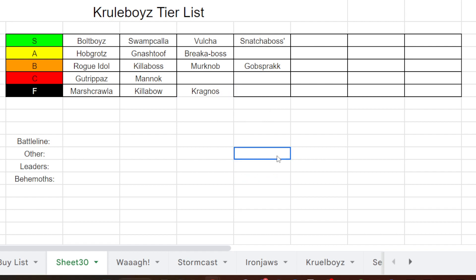Kragnos, the Ender of Empires: F tier, unplayable in this army. He's so many points and does nothing this army wants to do. This army doesn't want to run forward and charge — it wants to sit back, play tricks, be sneaky, divide and conquer, have good spells, shoot from afar, and get lost in the mist. Kragnos is the complete opposite of that. It's also funny that Kragnos doesn't belong in Big Waaagh either, for similar reasons.